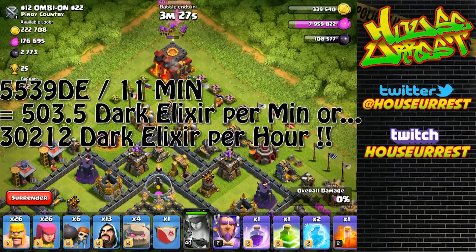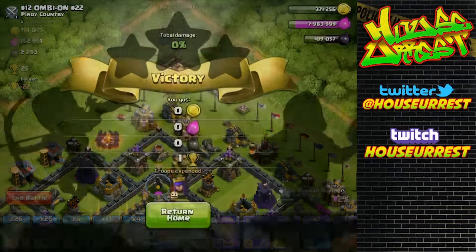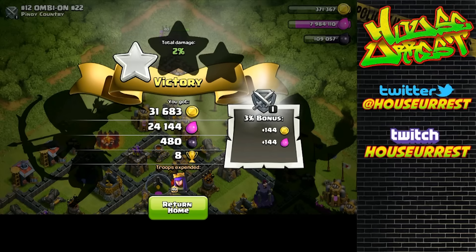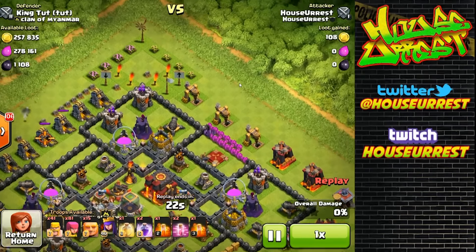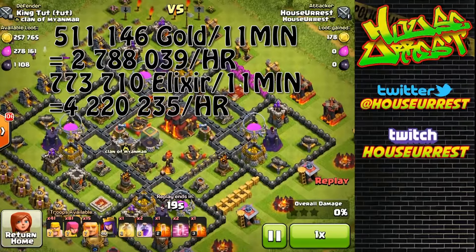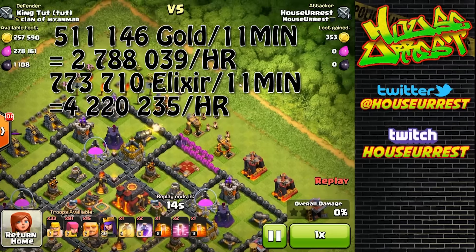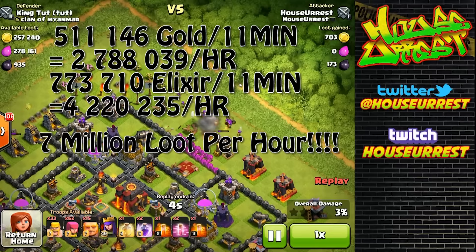I didn't drop any troops - in one raid you saw me drop about 30 barbarians and 30 archers, but other than that it was all my Archer Queen, 100% profit. My Barb King is going up again and again. Now let's get into the gold and elixir stats from that 11 minutes: we farmed 511,000 gold and 773,000 elixir. Per hour that's 2,788,000 gold and 4,222,000 elixir - almost 7 million loot per hour.